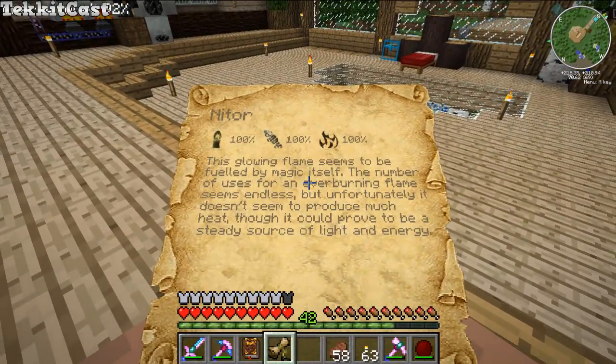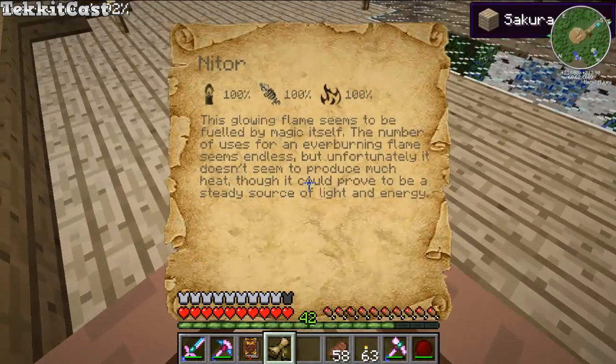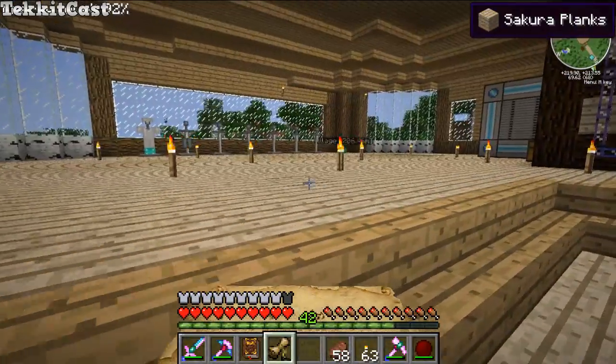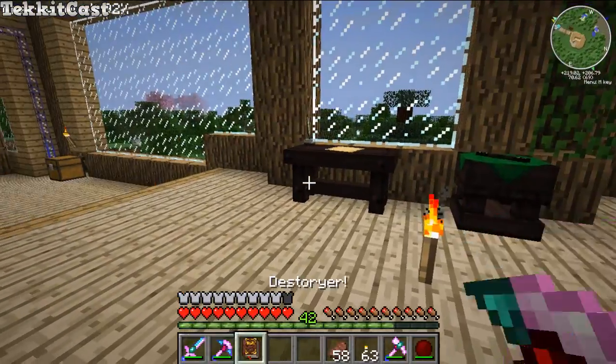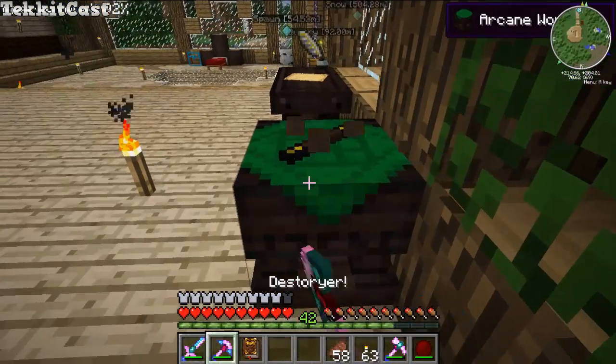Put some coal in there and look at that — our first spell is Niter! If you look in here: 'This glowing flame seems to be fueled by magic itself. The number of uses for this ever-burning flame seems endless, but unfortunately it doesn't seem to produce much heat. It can provide a steady source of light and energy.' Right-click — boom, research complete! Niter! So we know how to make Niter, which is in the crucible.